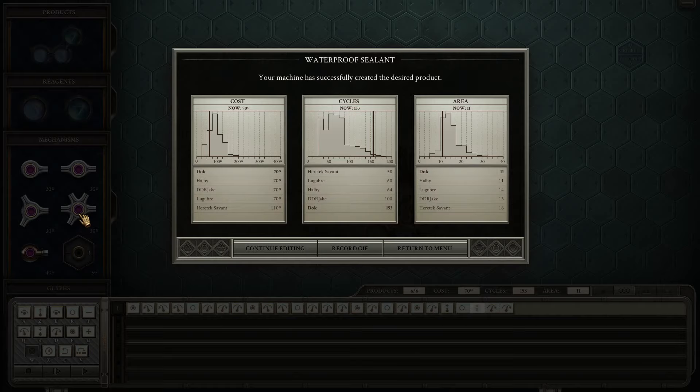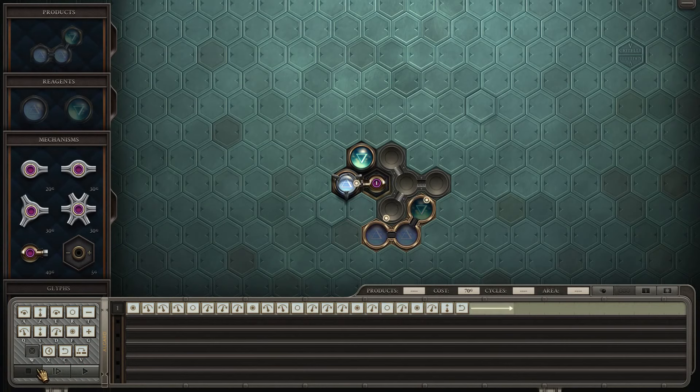So technically it is doable with ten and even nine, I don't know how, but alright. Eleven is good enough — it's the best on my friend list. This is also the cheapest solution, funnily enough, because you only use one piston arm. So now cycle time — fifty-eight seems to be very good, like sixty. Let's go, sixty is the goal.